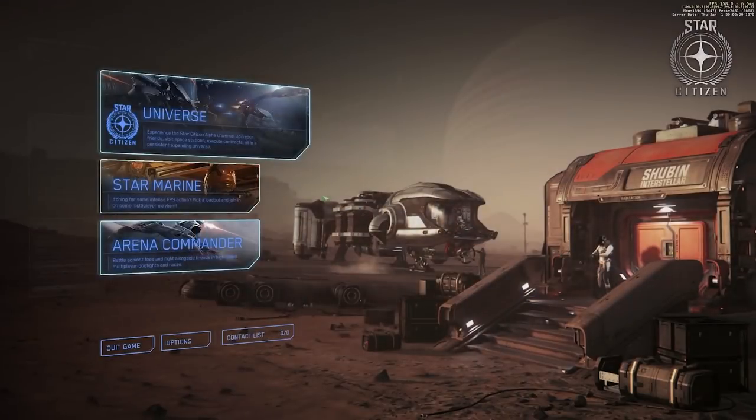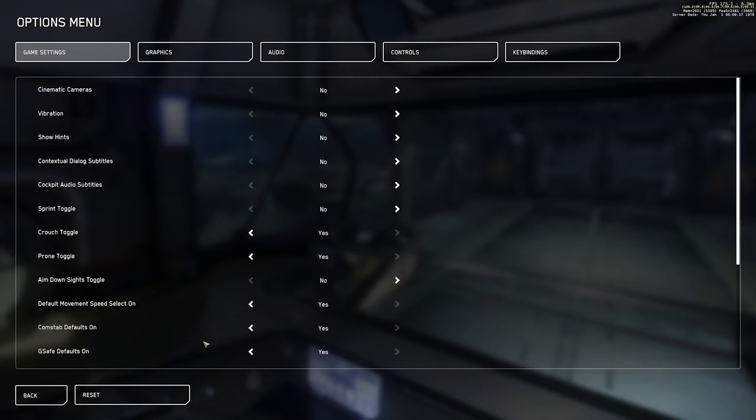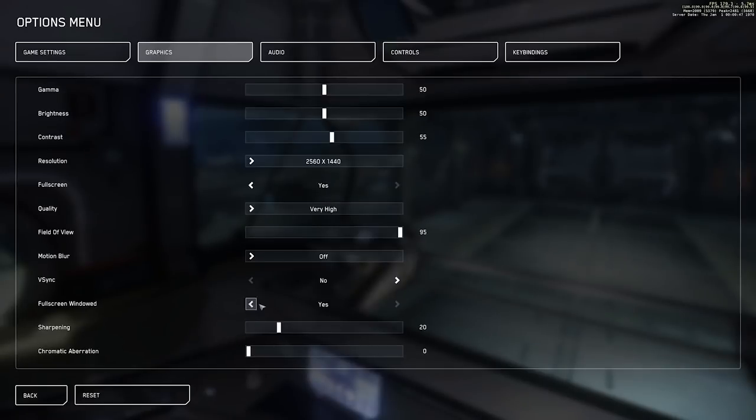Star Citizen's menu system has received a facelift, so it's worth taking a couple of seconds to get used to the new layout. There are graphics options and other options you might want to turn on and off — have a quick look around. The hint system is pretty good and gives you contextual hints. I prefer to go into full screen windowed mode as it runs more stably for me, but check out all the different settings and put in exactly what you want.